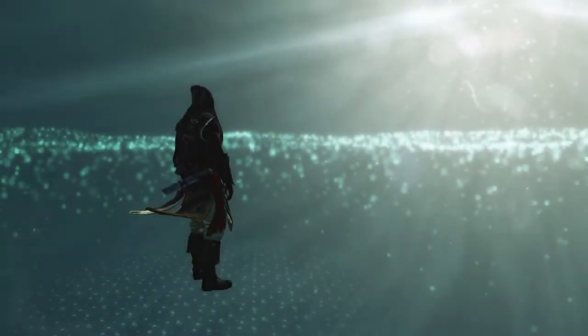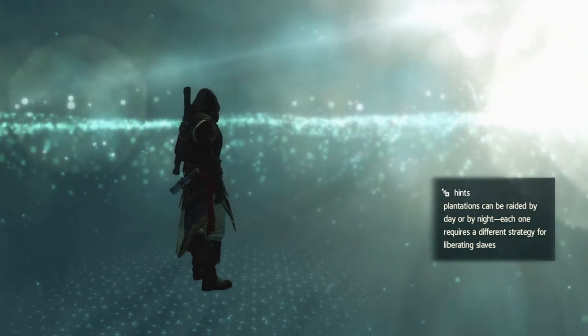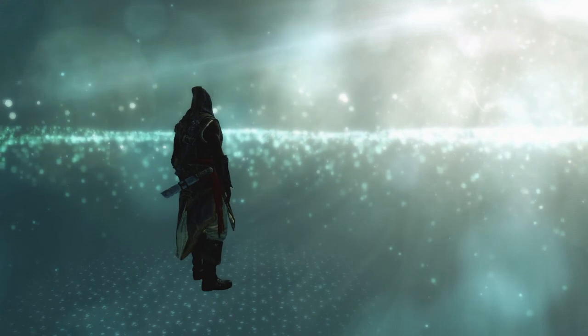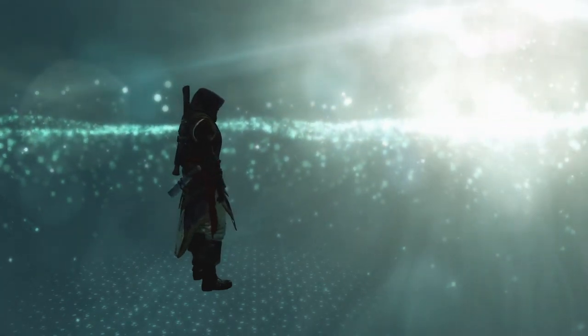Hi everybody, welcome back to my 100% walkthrough of Assassin's Creed IV Black Flag. On this video we are going to be doing the collectibles in the Maroon Hideout. There are two — there's one secret and there's one chest.